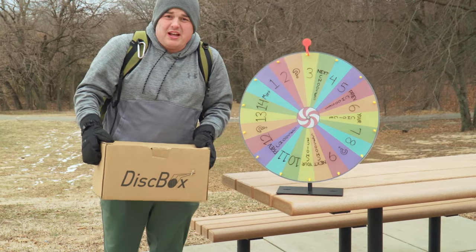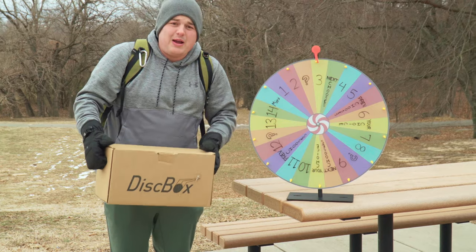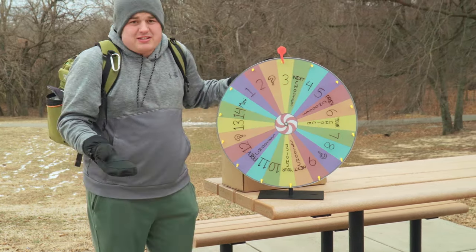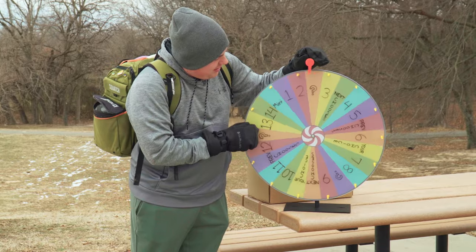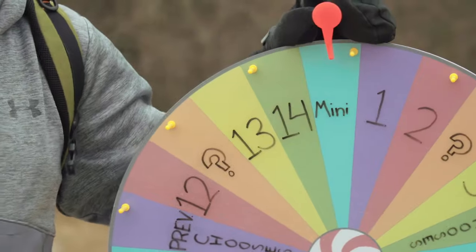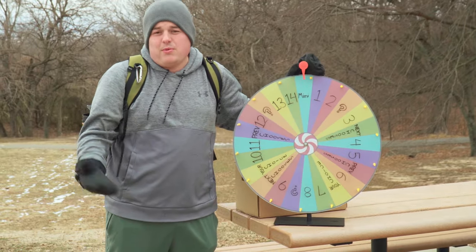If you land on the mystery box slot, you don't get to choose the disc — you put your hand in for half a second, grab whatever you can grab, and throw. You must throw the same disc the entire hole, even for putting. And if you're unfortunate enough to land on the mini slot, you have to throw a mini the entire hole.